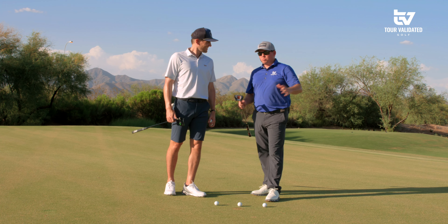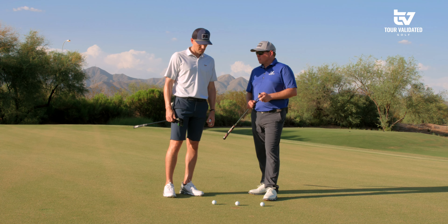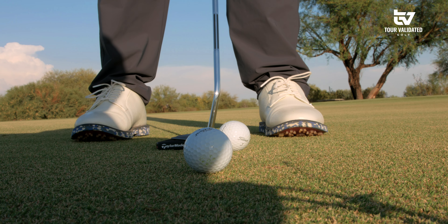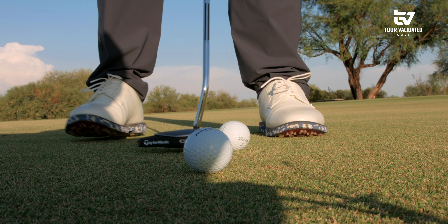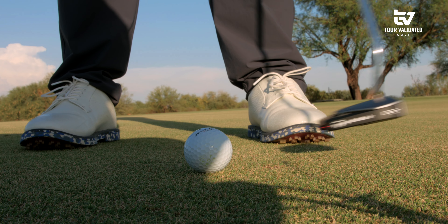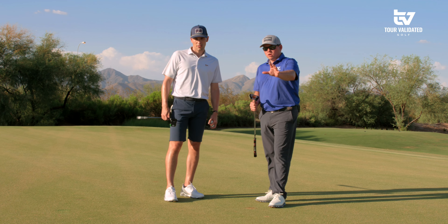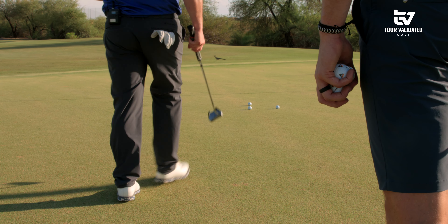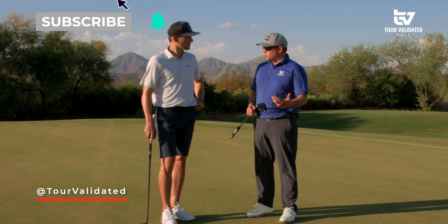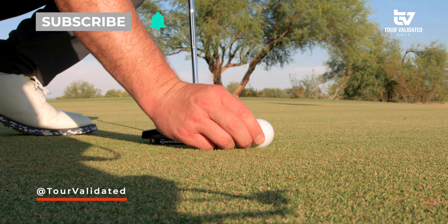On the putting green — not using any cup, no hole, not putting to a target — set down a line of three or four golf balls. Address the ball and take what I call your no-brainer stroke: the stroke your body naturally makes when there is no golf ball. This is how I calibrate the speed of the green and work my way around an unfamiliar golf course. I'll walk toward where the balls land — seven paces here. On the course, something nine or ten paces away, add a little to the no-brainer stroke; four or five paces, take a little away. It makes calibration extremely easy.